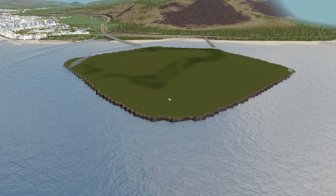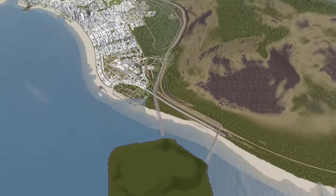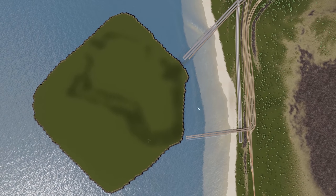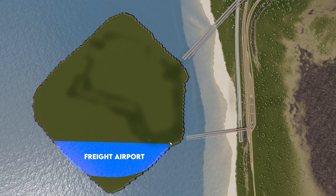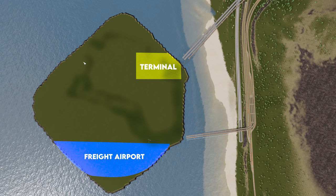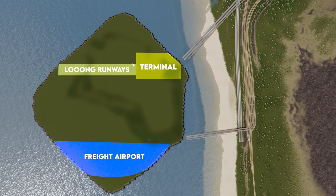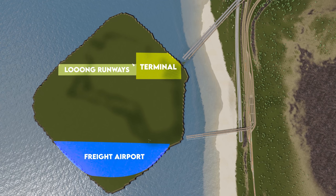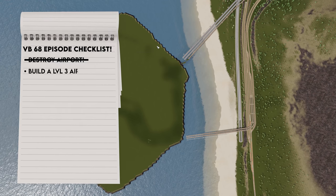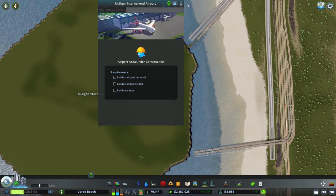It takes a little while for the water to clear up, but we're finally there. Let's talk about our plan - this is a very large project. We've reclaimed an area approximately the size of downtown. The freight connections are coming in over here, so that's where we want our freight airport. We have a highway connection that'll be a great spot for our terminal. I want runways at least 800 meters long - that's about 100 tiles. I'm styling this off a very prominent airport - let me know in the comments if you can figure out which one.